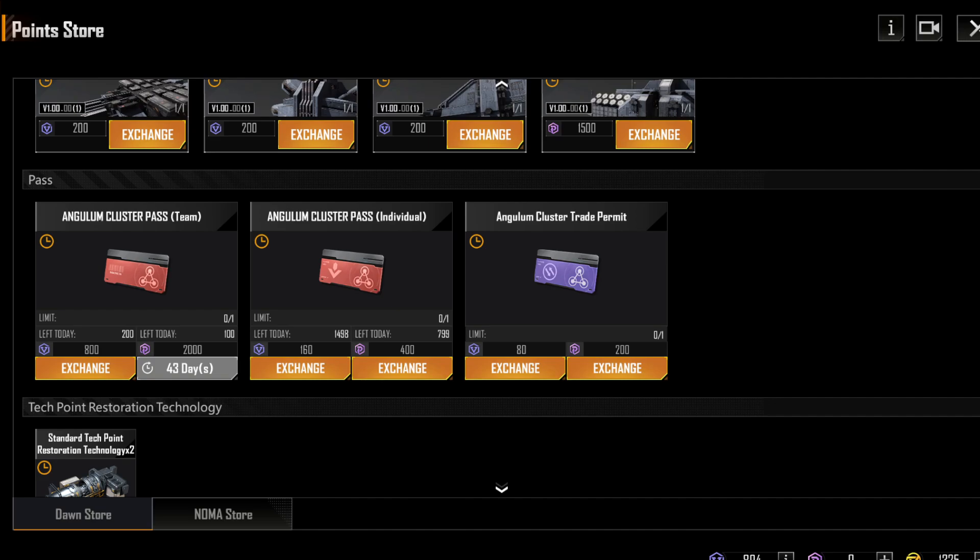As a reminder, you can either buy an individual pass, which allows you to join a server and get put on a team, or you can buy a team pass and invite up to four other players to join you together. I personally recommend that if you are going to do Angulum, you do team passes with four other individuals and that you each purchase a team pass. The reason for this is because buying a pass goes on a 60-day cooldown.